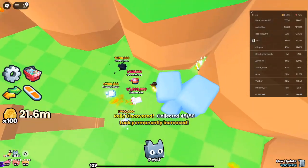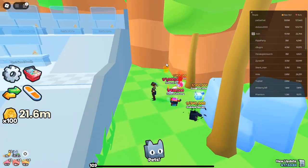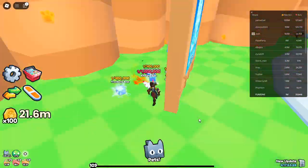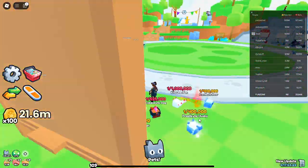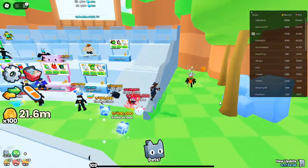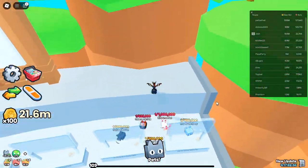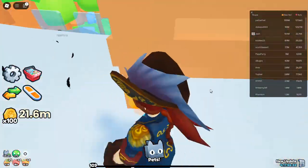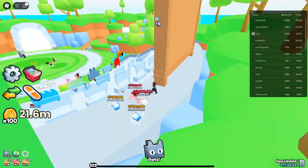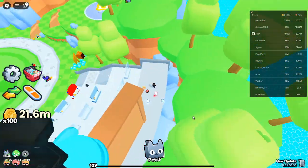Why collecting all 50 shiny relics is a game-changer. Collecting all 50 shiny relics in Roblox Pets Go isn't just a fun treasure hunt — it's a game-changer. With each relic you collect, you increase your roll luck by about 0.5 to 1%, which can make a huge difference when you're trying to land rare pets or items. The boost may seem small at first, but as you gather more relics, the odds will start to tip in your favor. So what are you waiting for? Unlock those upgrades, follow this guide, and start collecting every shiny relic Pets Go has to offer.